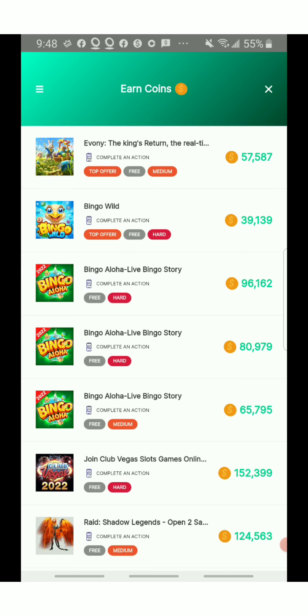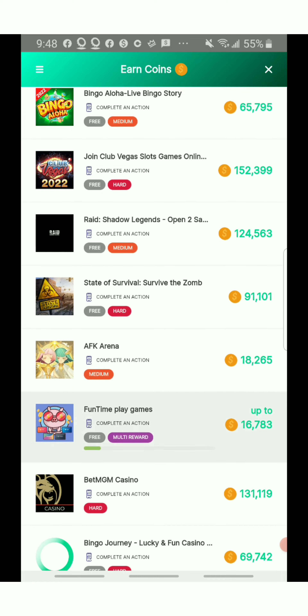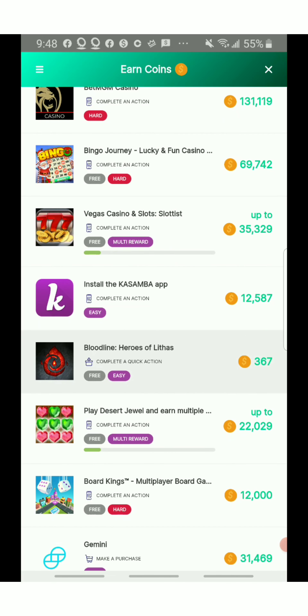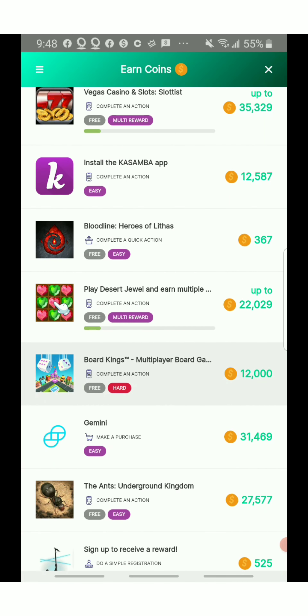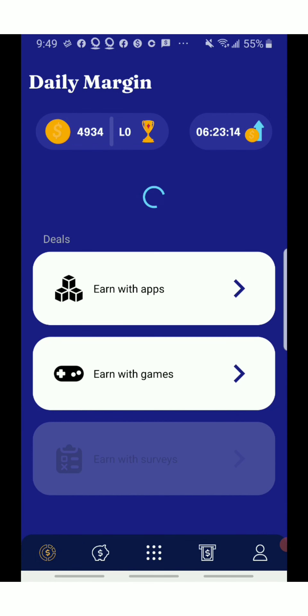I'm going to go into it and show you. Basically, when you go into 'earn with app,' these are the different apps you can play. Before you click on any offer, remember to read carefully — you have to understand what they're asking you to complete, because you have to complete the whole process before you can get your coins. Just a little tip to remember while choosing your earn app.